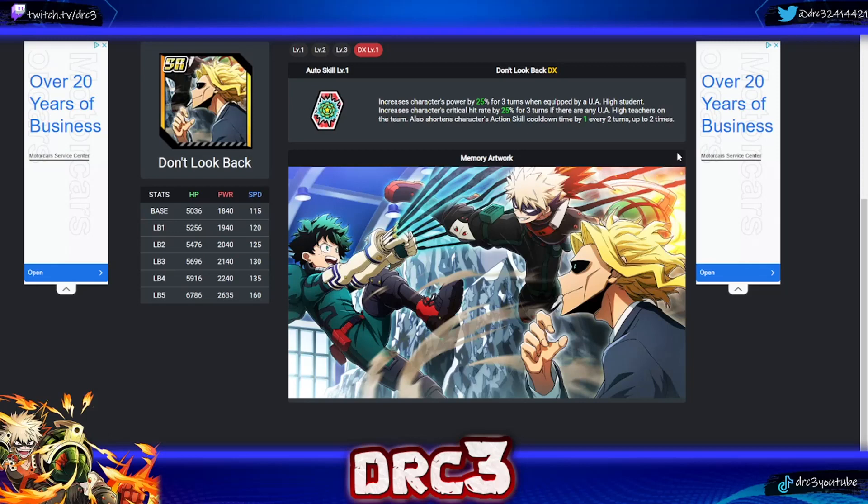This one is called 'Don't Look Back.' It increases a character's power by 25% for three turns when equipped by a UA High student, and increases the character's critical hit rate by 25% for three turns if there are any UA High teachers on the team. It also shortens the character's action skill cooldown time by one every two turns, up to two times. Having a 25% crit rate and reducing action skill cooldown time is really really important.